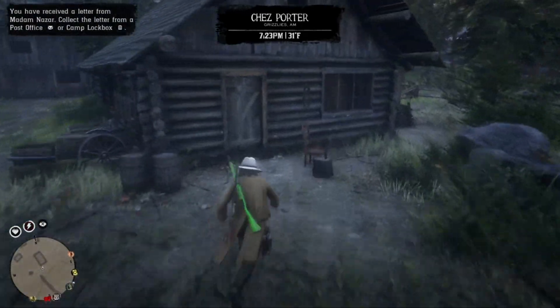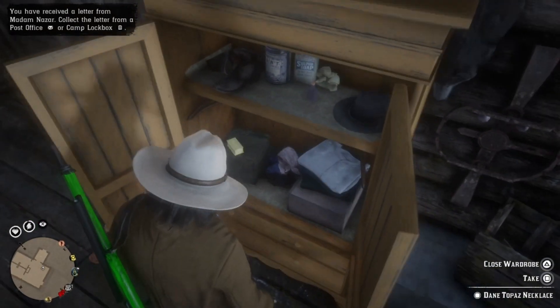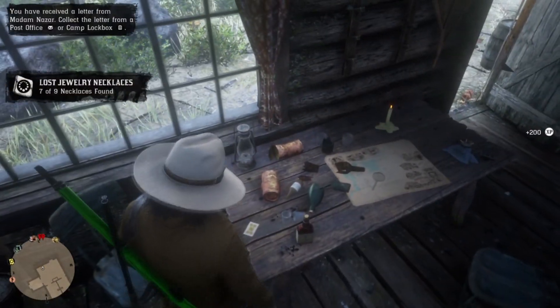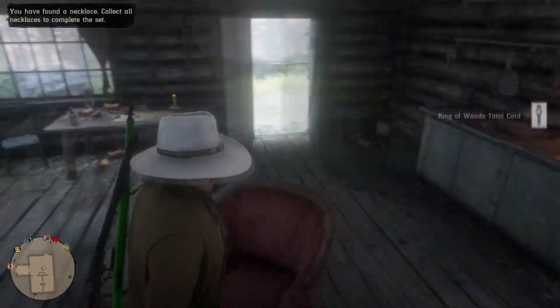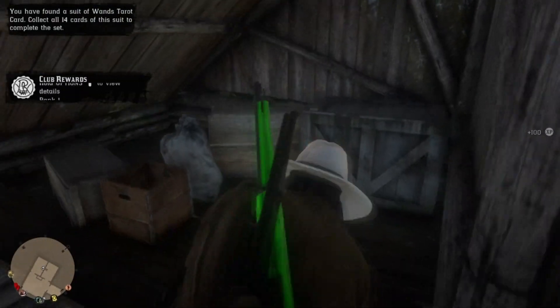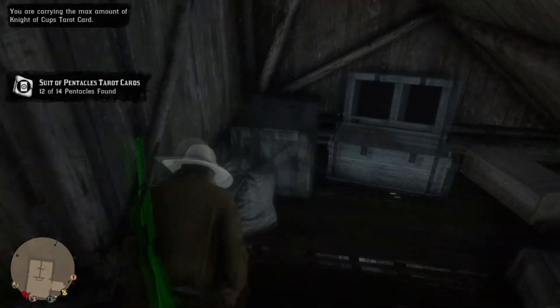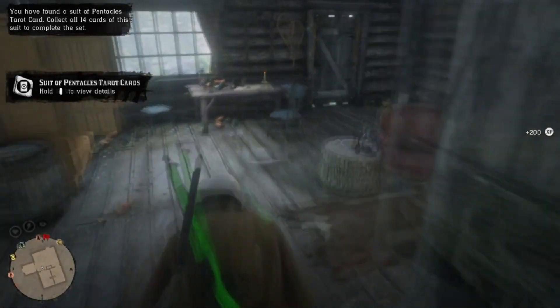There are five collectibles in the biggest house here. When you walk in, I believe the first one I grabbed was from opening the cabinet — there's a piece of jewelry in the cabinet — and then there's also a card on a table right there. Once you've grabbed those two, there's a card in a chair in the living room. Also, there's a collectible in both of the bedrooms up the ladder — a piece of jewelry or something in the chest in the first bedroom, and a card sitting on a crate in the other bedroom. That's all five. Don't forget the one on the chair in the living room.